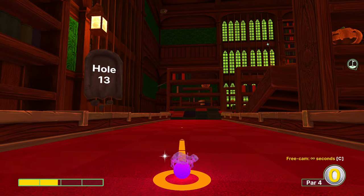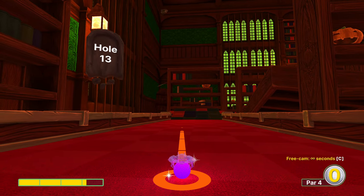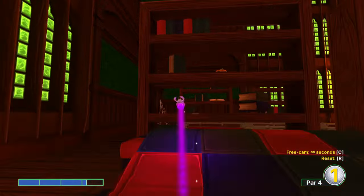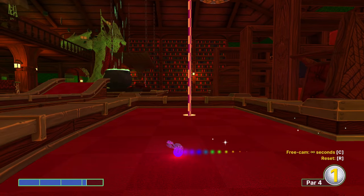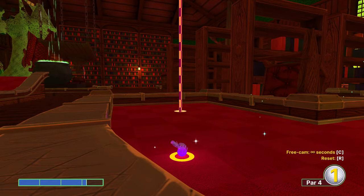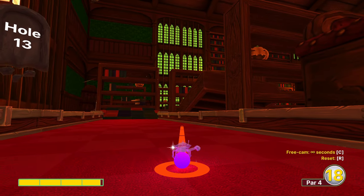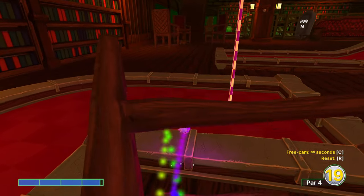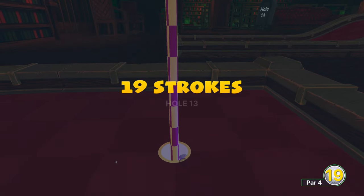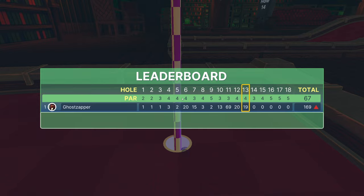Hole thirteen — easy shot first. We go just over three power, like three and an eighth, aiming at the right side of the left tile of this hill. That gives you an easy two on this par four. But I'll show you the hole-in-one, which is again a very specific shot and not recommended. I do want to show these things when I know they're possible. I got pretty lucky to get this bounce — you do need the bounce off the corner to get it to go into the hole. So don't go for that, but it's there.